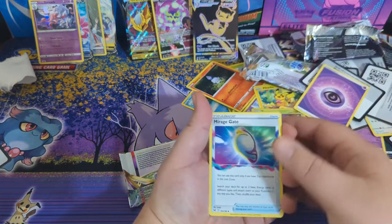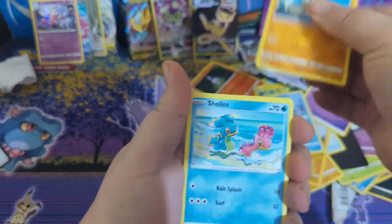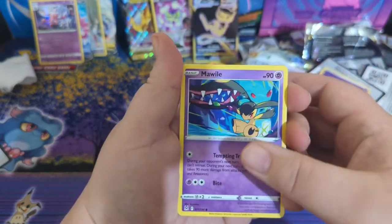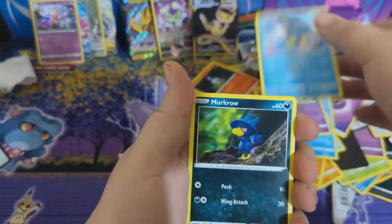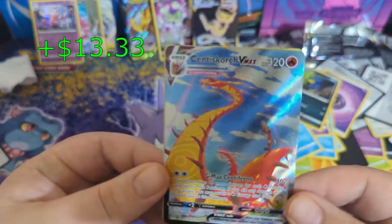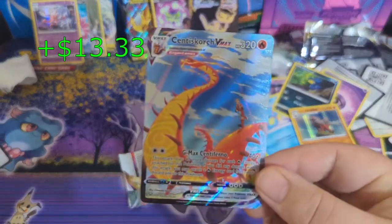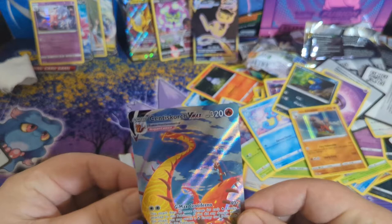Energy, energy, Mirage Gate, Gloom, Binacle, Shellos, Mawile, Horsea, Murkrow — oh, Centiskorch VMAX! Oh yeah! And an Arcanine — oh yeah!